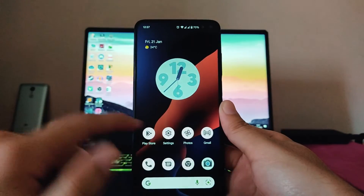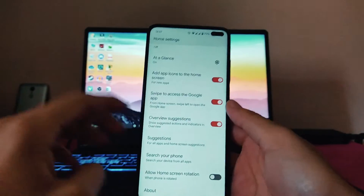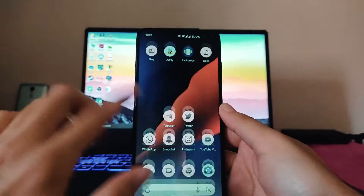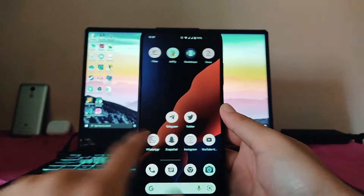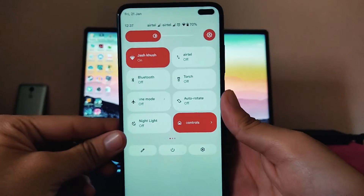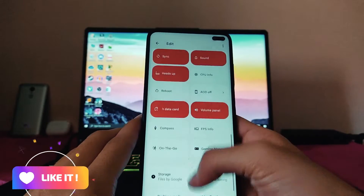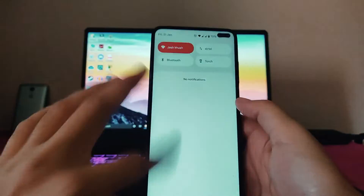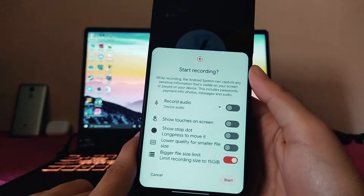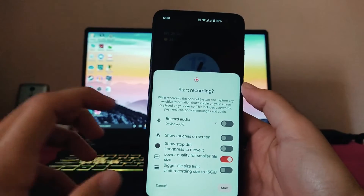Moving to the home screen, the grid is set to four — we cannot change it to five or six. Going to the home settings, these are the only options available; I am not able to change the grid to five, but the four grid feels great. Overall the ROM is performing great — smooth and fluid. In the quick settings, everything is working but the refresh rate toggle is missing and not available in the edit either. Otherwise everything is present. The screen recorder is also available with options for file size, recording quality, and size settings.